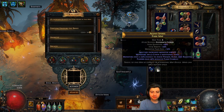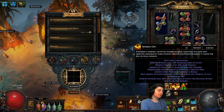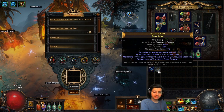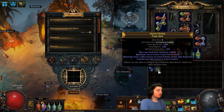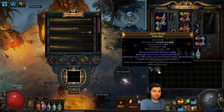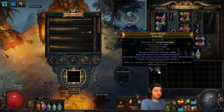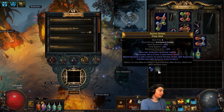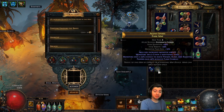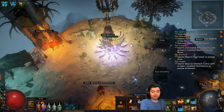Anything I'm doing you can change for yourself. The build is also very SSF friendly. It might be best to consider doing it this league because crafting in Harvest is very accessible — more so than ever before. You have an unprecedented amount of crafts available from an early stage, which really did help a lot. You can go dual wield, or one hand weapon and a shield. There's a lot of choices to be made, and I'm going to explain some of the ones that I did after we show you the clear in a map.